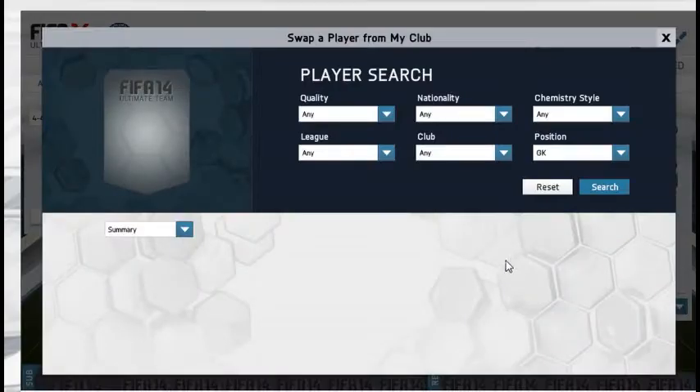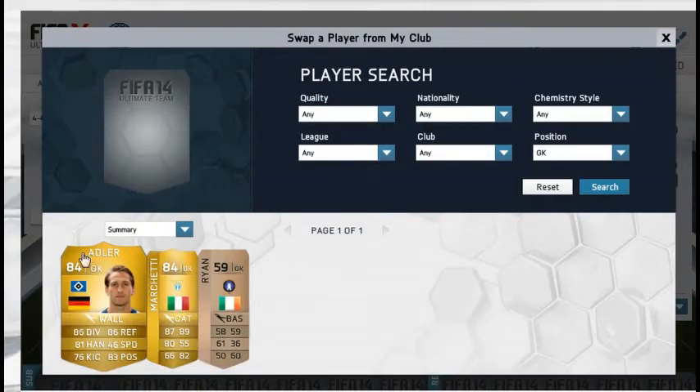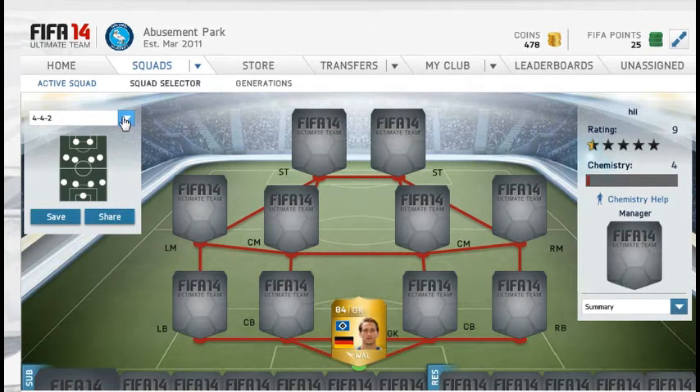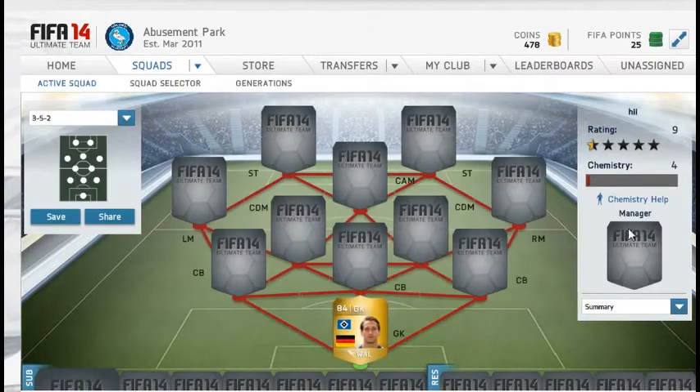All right there lads, this is the League of FIFA Games with another squad builder and it's going to be another hybrid squad. Kicking things off we have Adler in goal and the formation is not going to be 4-4-2, it's going to be the 3-5-2. This squad did cost around 100 to 110k but guys it is worth every penny.